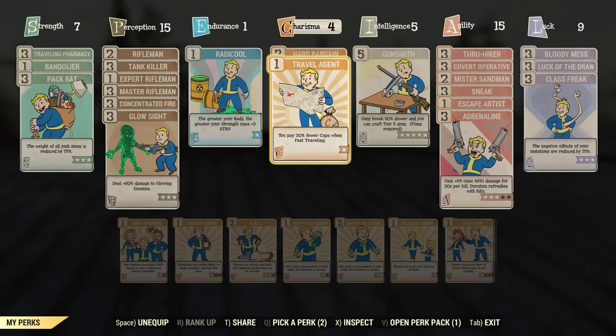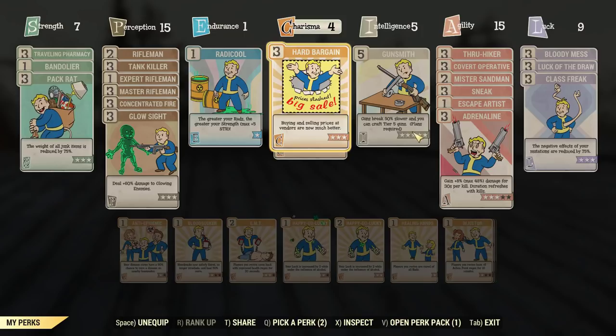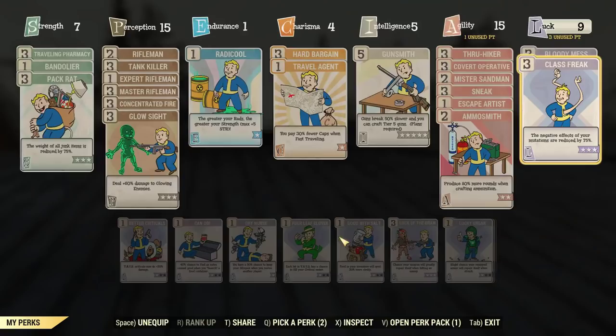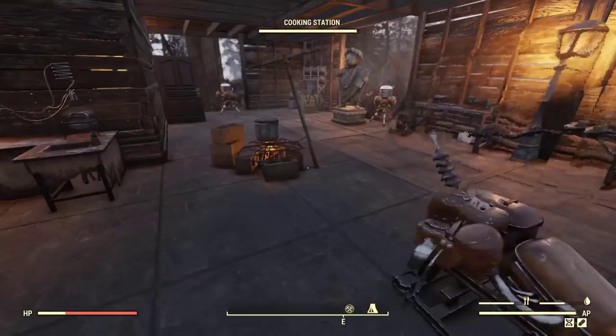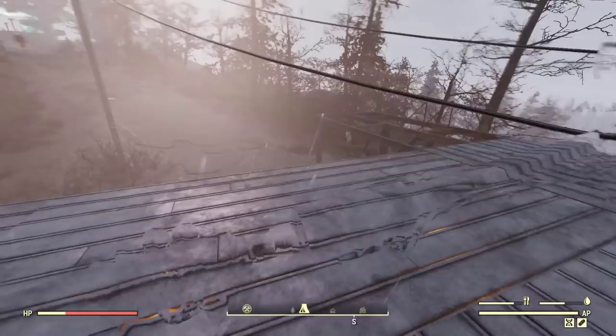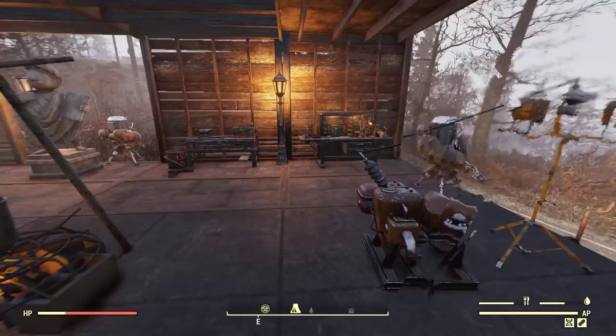You will need a couple of perks: Travel Agent, Hard Bargain level three, Ammo Smith, and Super Duper — those are the perks to create your ammo. If you don't want to farm super mutants because they are bullet sponges, you can craft the gunpowder yourself.